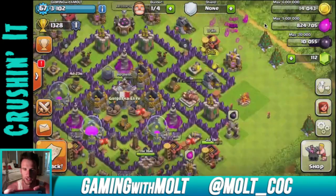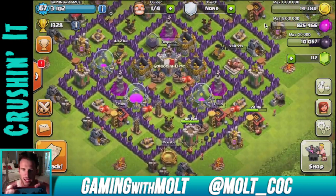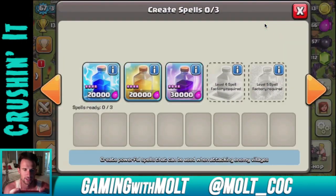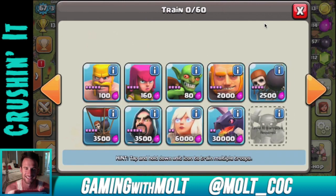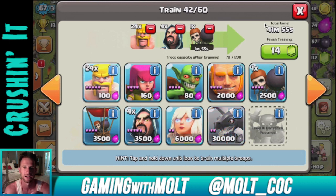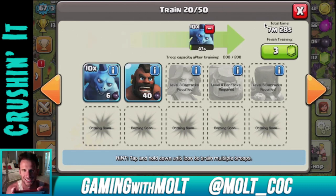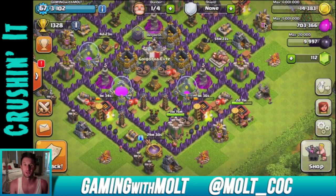We'll have enough gold to search once I leave for a bit. Let's go ahead and train up another Wazarian strategy. The thing that sucks right now is that one of my barracks is down, which is always the worst — you don't have enough space to finish all your troops so you have to wait. Why don't we throw in 10 minions and see how that works, make it a little more fun.